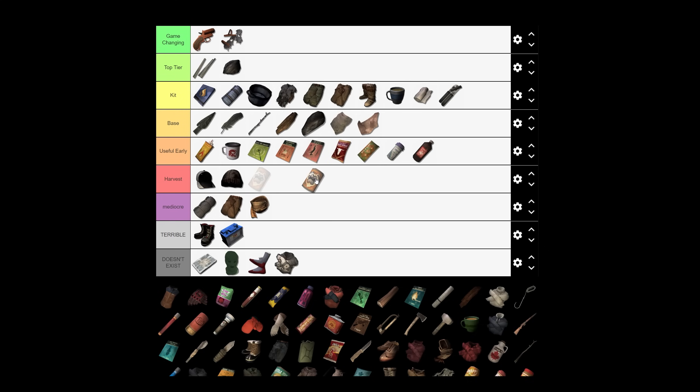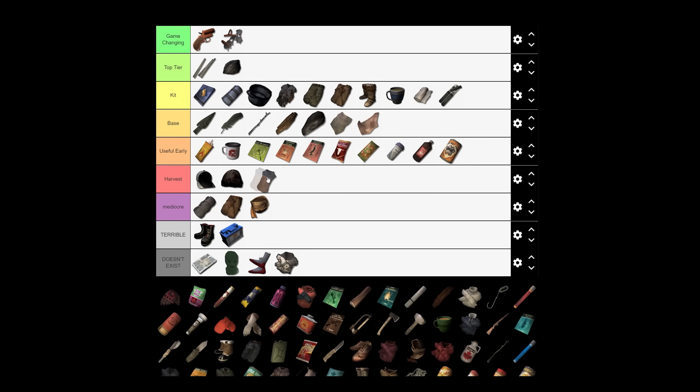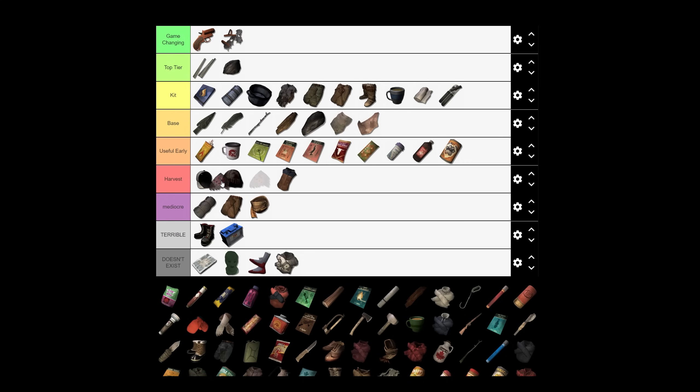Dog food — yuck, but useful in a pinch early on. There are two vests; you usually start wearing one and quickly replace and harvest it. Driving gloves aren't great as gloves, but they're probably the best and easiest source of cured leather in the game, useful for repairing your satchel. They harvest really easily and don't weigh much, so they're very useful to pick up for harvesting later.